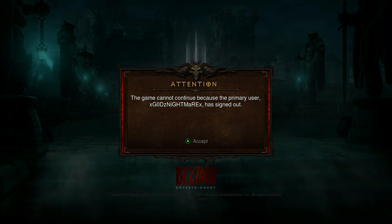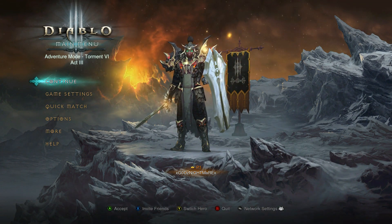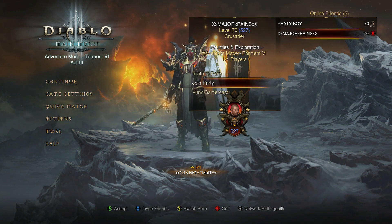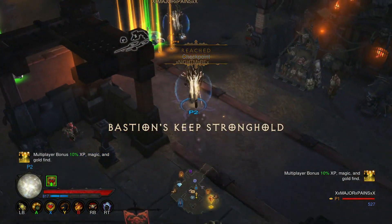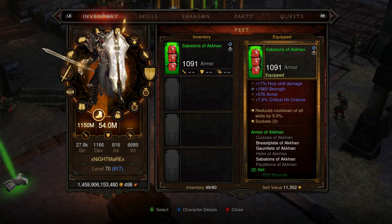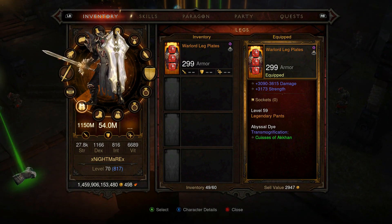It's gonna say 'the game content cannot continue because the primary user has signed out.' So you're gonna click A, press any button, then sign into your character — your gamertag. You'll see you have all your gear on your guy. Then you just wait for your friend's game to load up, click on them, join party, and you're back in. As you can see, all my stuff is still here — Steve, you're surrounding it, that's beautiful. You have all this gear dropped on the floor and I have it all in my inventory, so it's duped.